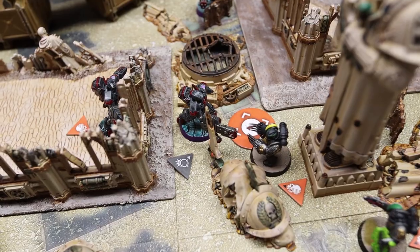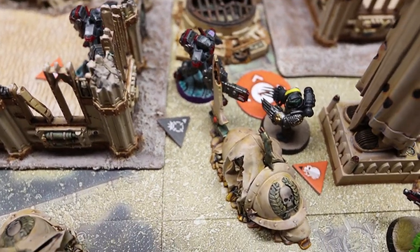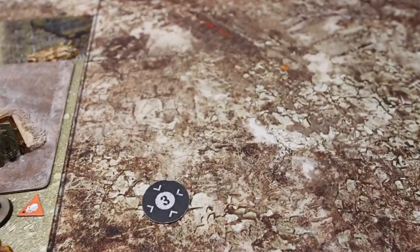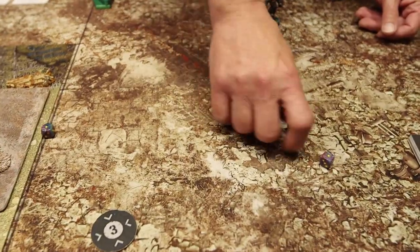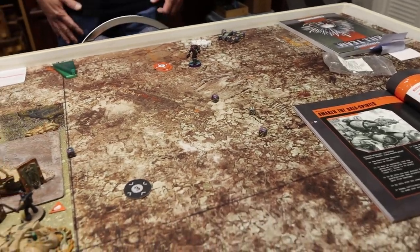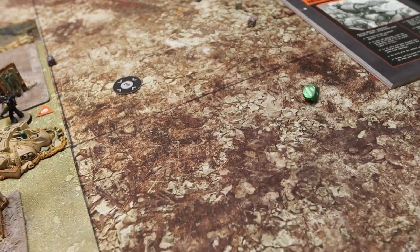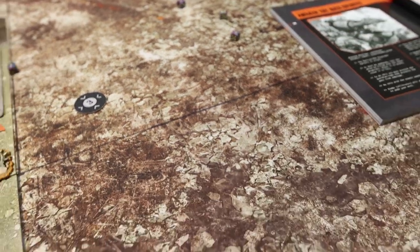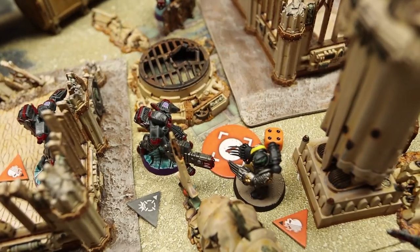My opponent activates his fusion blaster operative, moves to engage, and shoots me — four dice hitting on fours. He gets no hits, spends a CP to reroll one, gets a crit. It's AP2 so I only have one save die; I spend a CP to reroll it but still fail, leaving my operative on four wounds remaining.